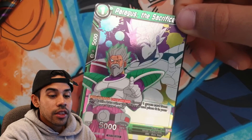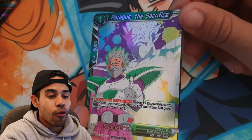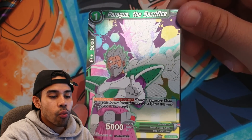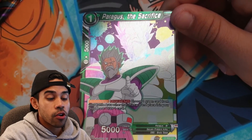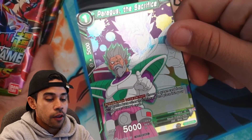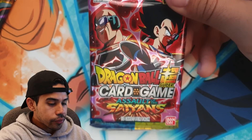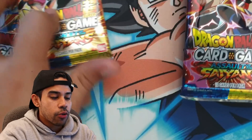I got a Perigus the Sacrifice — this is sick! Now I can finally complete the playset. It has that splash foiling. Look at that. The effect reads: choose one green card from your battle area other than this card, place it in the drop area, then draw one card. This card is actually very good for Broly decks, especially if you have the Broly starter deck. It's a must. And we get four booster packs, not three — not bad!